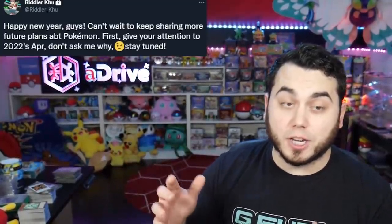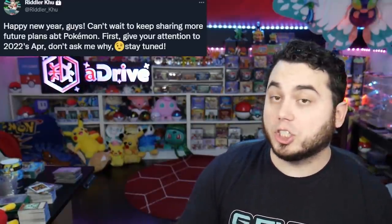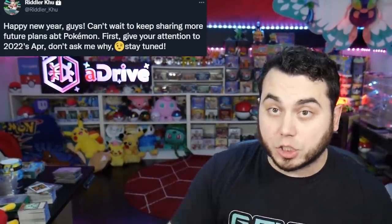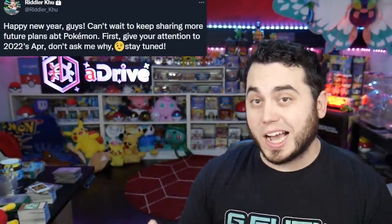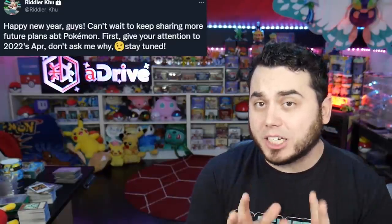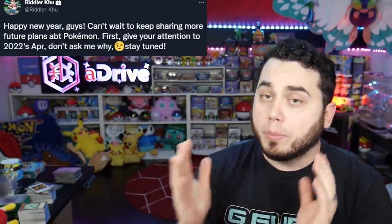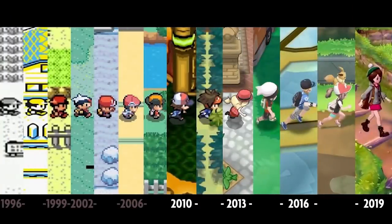The last thing worth mentioning is the Riddler has said: 'Happy New Year's. Can't wait to keep sharing more future plans about Pokemon. Give your attention to 2022 April.' I believe this is actually a hint towards Generation 9. I know it's a little early to talk Gen 9 because Arceus is coming out in a few weeks, but I genuinely believe we are getting Generation 9 in 2022. Black and White to X and Y was three years. X and Y to Sun and Moon, three years. Sun and Moon to Sword and Shield, three years. And now in 2022, it'll be three years from the launch of Sword and Shield.